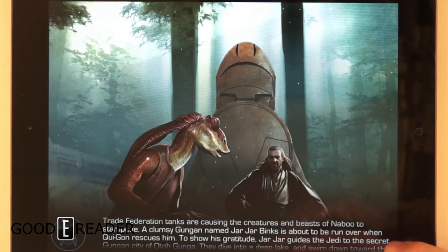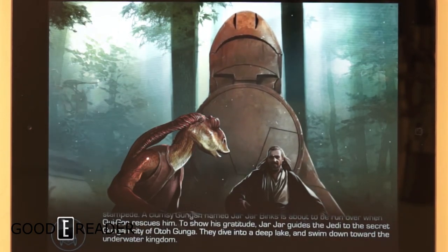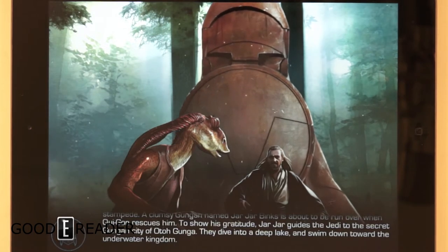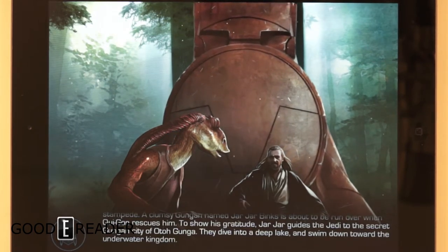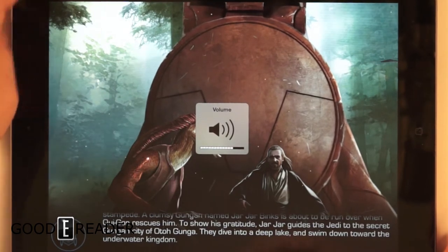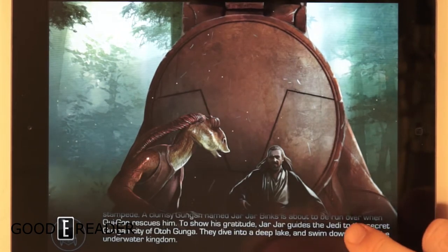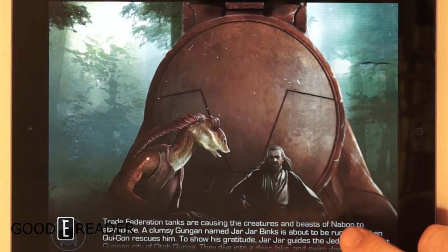Trade Federation tanks are causing the creatures and beasts of Naboo to stampede. A clumsy Gungan named Jar Jar Binks is about to be run over when Qui-Gon rescues him. To show his gratitude, Jar Jar guides the Jedi to the secret Gungan city of Otoh Gunga. They dive into a deep lake and swim down toward the underwater kingdom.